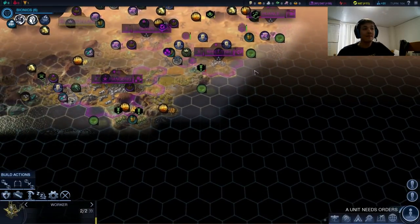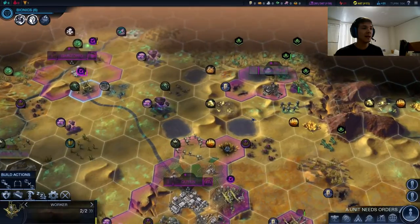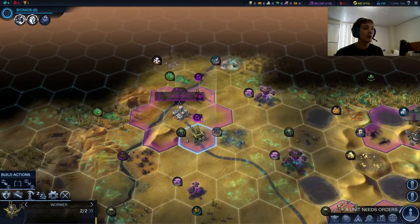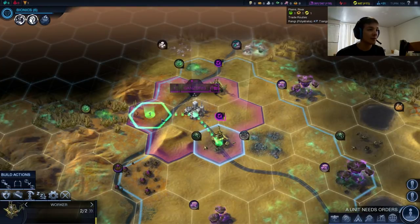Hey guys, welcome back to part 5 of my Civilization Beyond Earth Let's Play. This is Larknockwell as Lashikibiotic. Last time we left off, we had our worker up here about to move into position to begin putting some infrastructure up for Ganserig.